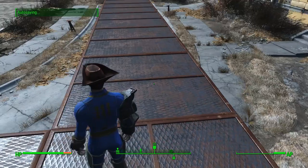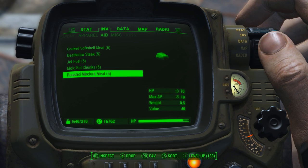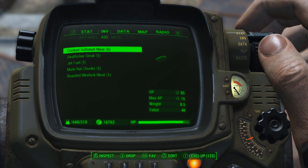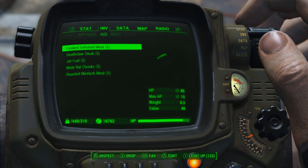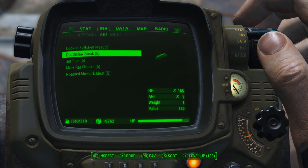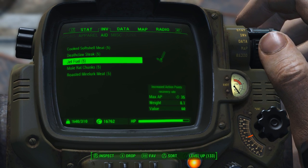Now let's go into the aid aspect. Here are some easy-to-obtain items that increase the effectiveness of this build. Anything that increases Agility, maximum AP, or AP regeneration rate is what you want to look at. Items like Nuka-Cola, Nuka-Cola Quantum, or Mirelurk omelets also increase a flat amount of AP. Cooked soft shell meat is pretty easy to get, and cooked Deathclaw steak — at level 44 you should have enough of those and you're not really going to use them for anything else.